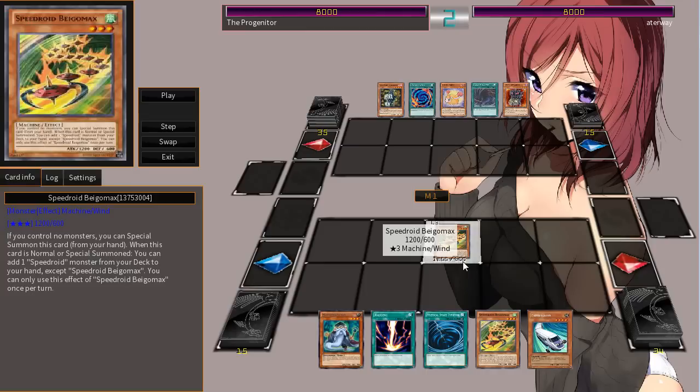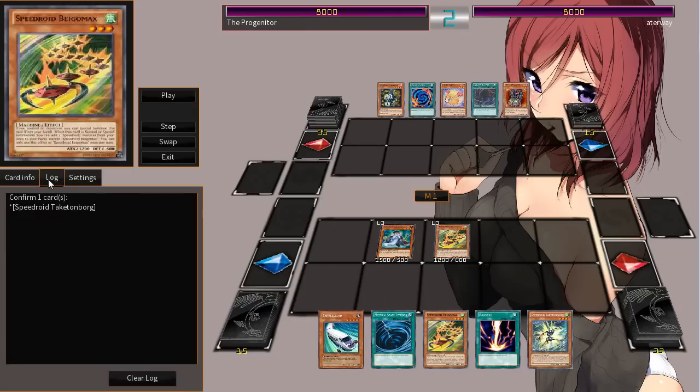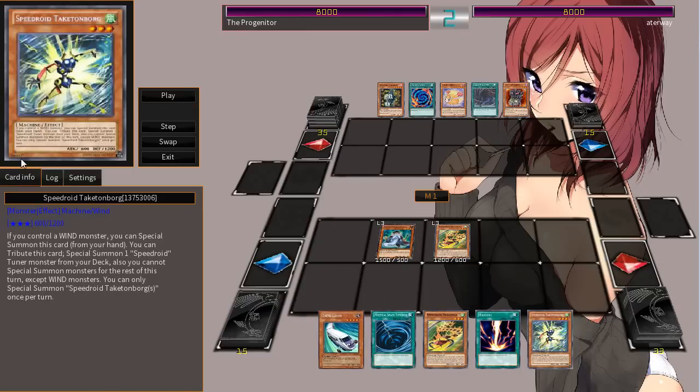You can only use the effect of Beego Max once per turn, except for the same copy of itself. So he's going to go ahead and activate that effect. If you go into the log, you can see that he's added the Taken Borg — it's probably Take-tan Borg is the correct pronunciation. If you control a wind monster, you can special summon this card from your hand. You can tribute this card to special summon one Speedroid level 2 or lower monster from your deck. And I was like, wow, that's amazing.